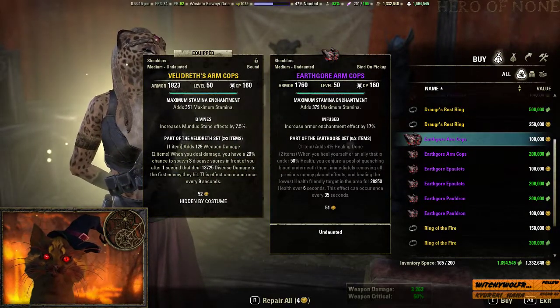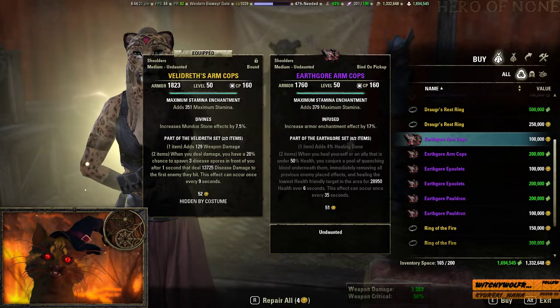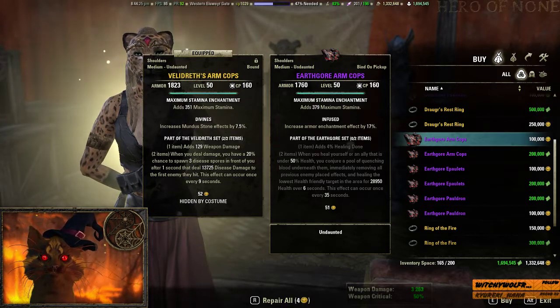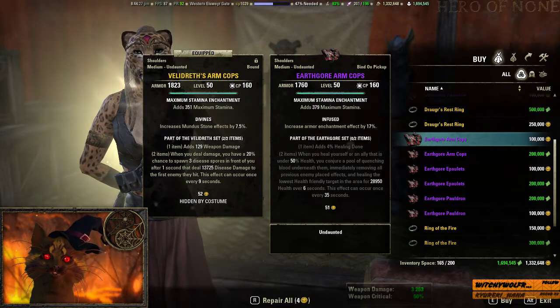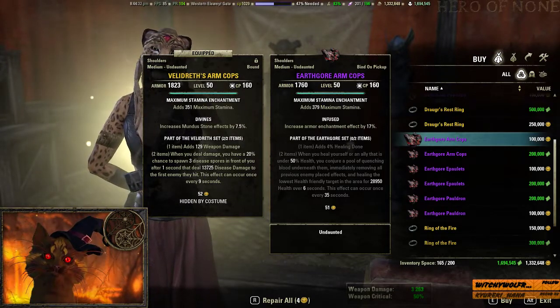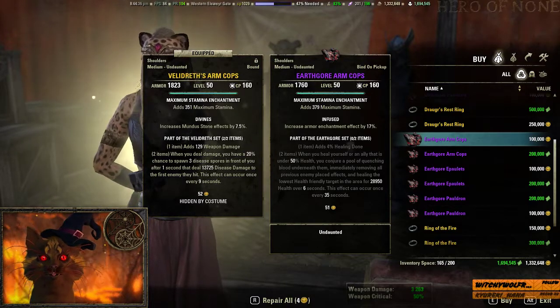Earth Core is another good meta set, giving 4% healing done, and when you heal yourself or an ally below 50% health, you create a pool of blood that immediately removes all negative effects and heals the lowest health friendly target for 28,000.